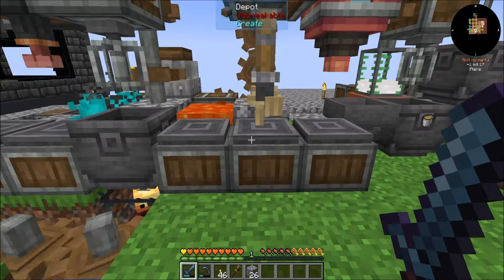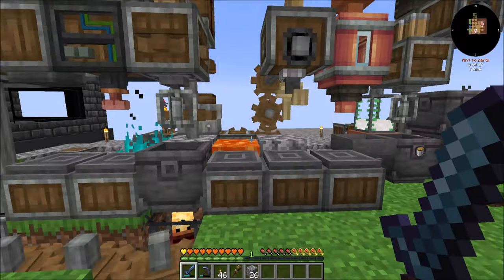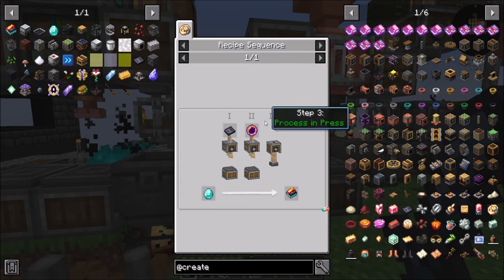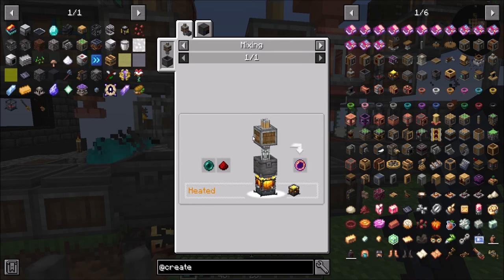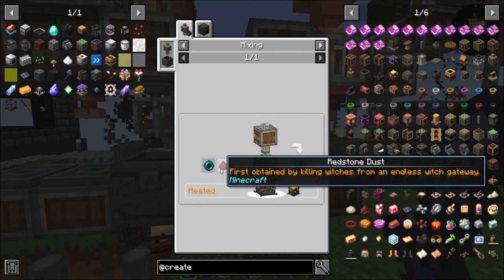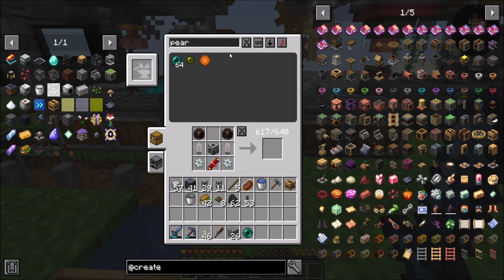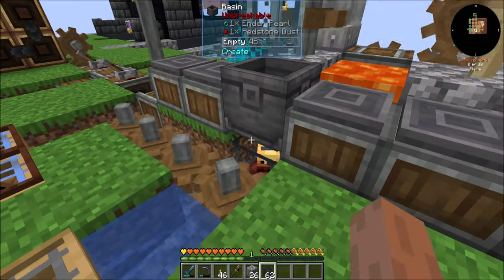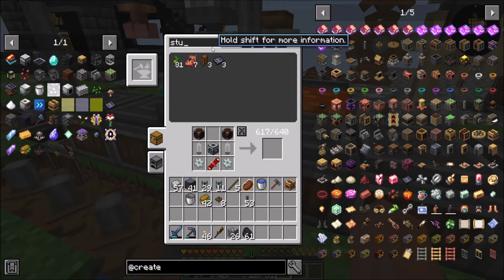I placed a deployer down here so I can manually do any deployment work that needs to happen. Easy peasy, lemon squeezy. So all I need to do now is make some advanced components. Speaking of manual deployment work, a Redstone Pearl from Create Teleporters is a pearl and a Redstone dust — seems easy enough. So a pearl and a Redstone, and that's pretty cool. And then you'll need some fuel. And then we're going to need a sturdy sheet.